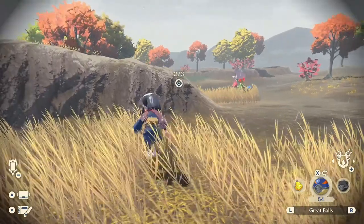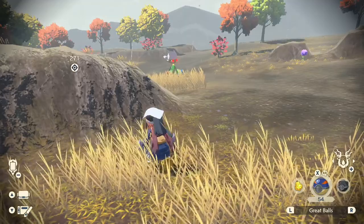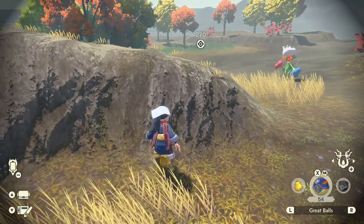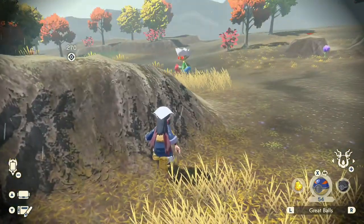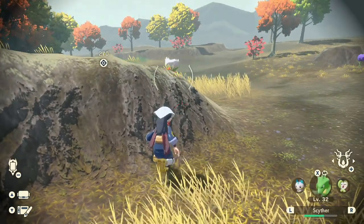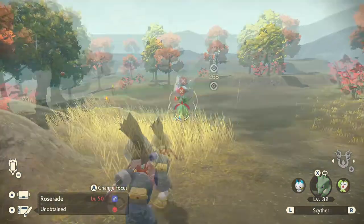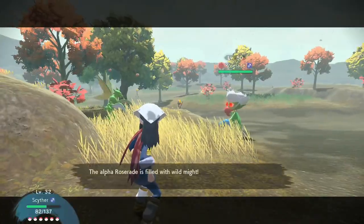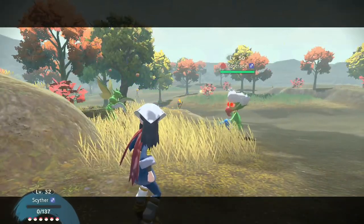Oh, hi. Yeah, I see you. You're quite large — Roserade. I do love you though, you're very cool. I think you're also kind of speedy. What level are you? Level 50? I could probably pull that off. Let's lead with Scyther and get a back attack. Aw, that wasn't quite the back. Roserade is filled with wild might. Poison Jab — that's probably death. That is death.